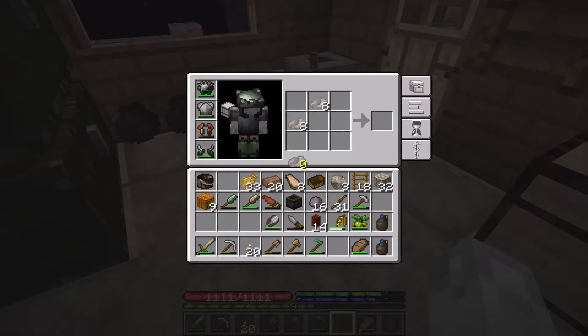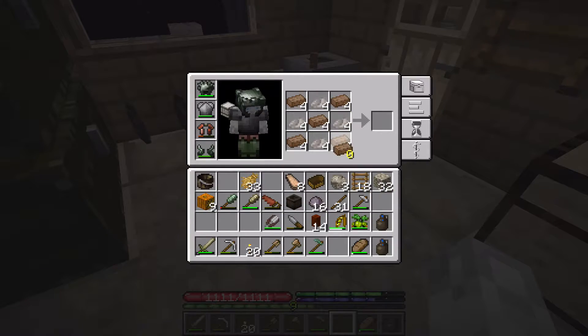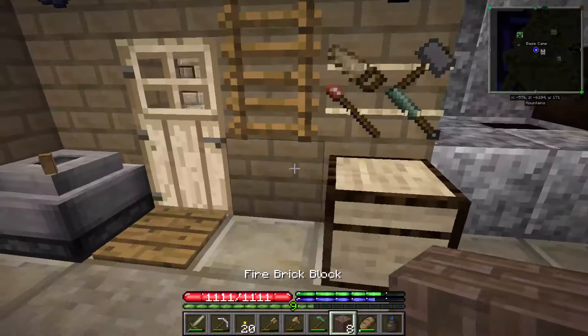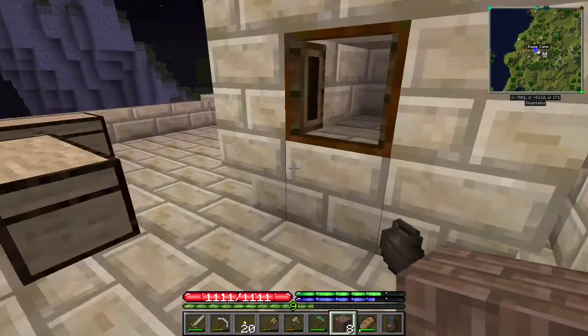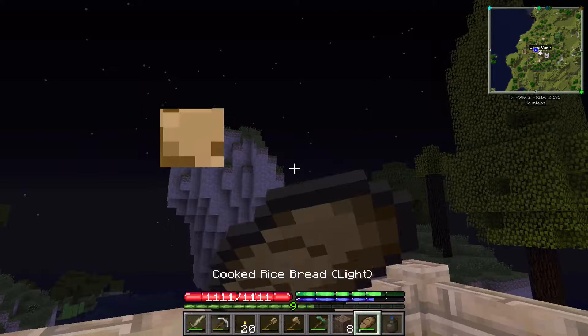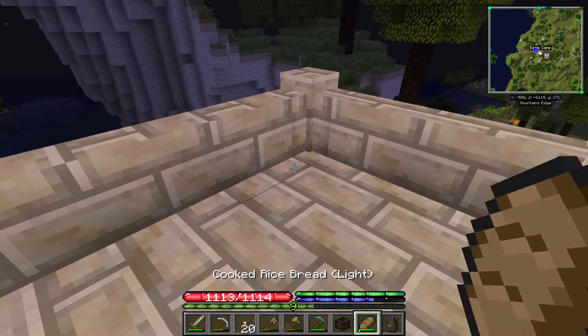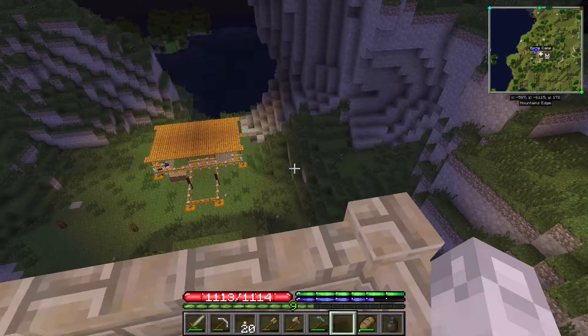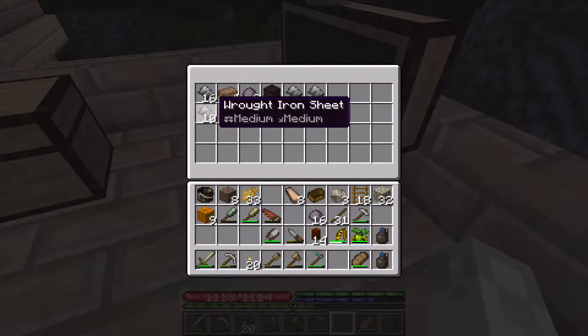So we get our mortar and the fire bricks — there we go. That's enough for two layers. I need the crucible. Put that there. Then the blast furnace — actually, we need to wait in terms of that. First, we need to take care of this.